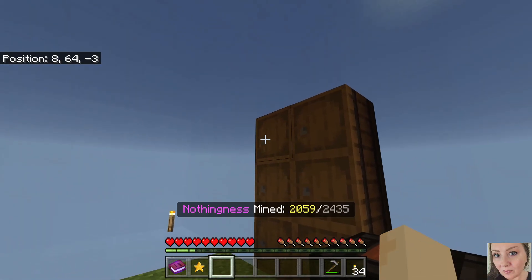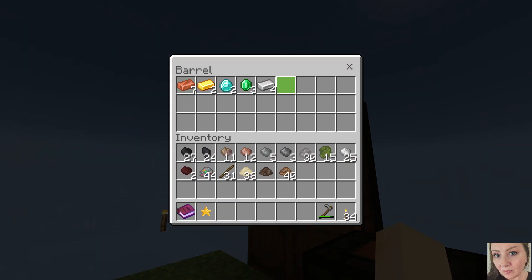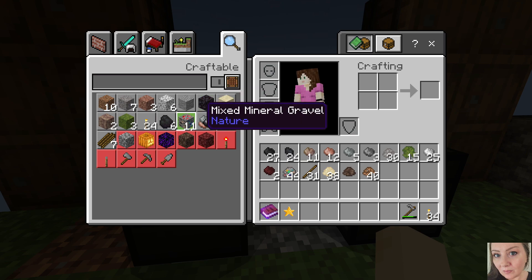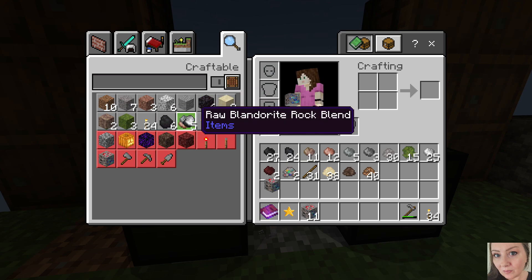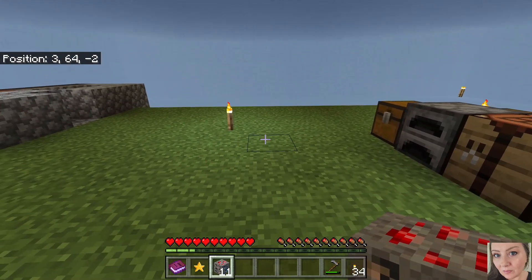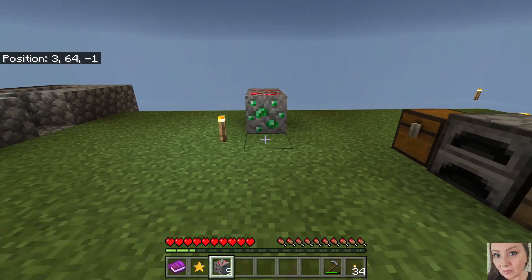Up here are the shards and I've got two here, so I've got four out of five - we need to make some more of this mixed mineral gravel and try to get some more iron.